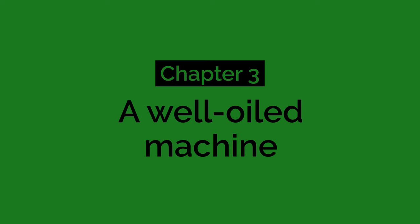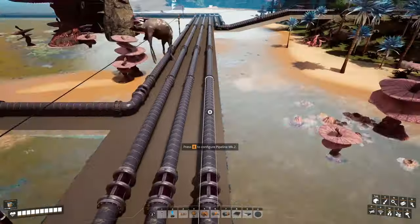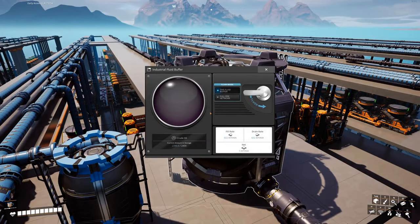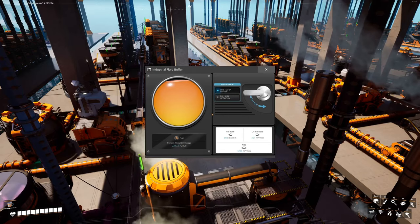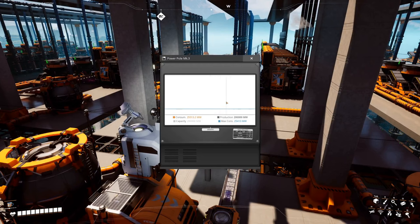As a final note, we are using valves here, so everything only works at maximum efficiency when the pipes are completely full. When you build a setup like this, put power on the extractors, let all the pipelines and buffers fill, and only then put power on the final consumers. And there you have it — a smooth and sustained 140 gigawatts of power output without any glitches in the system.